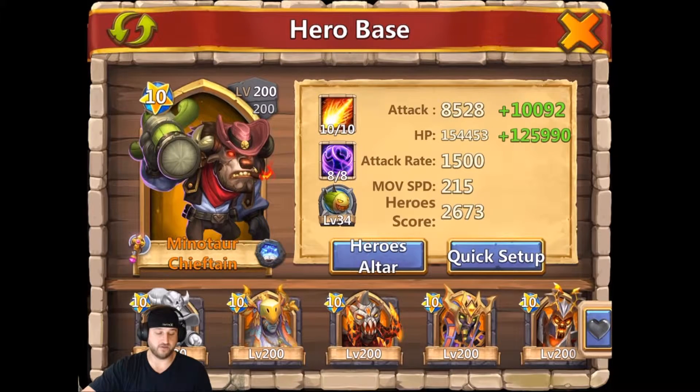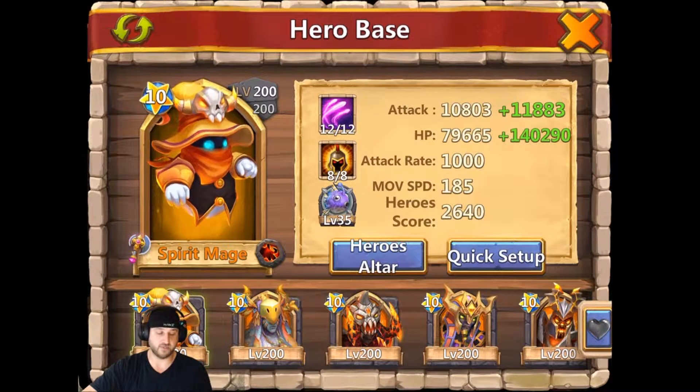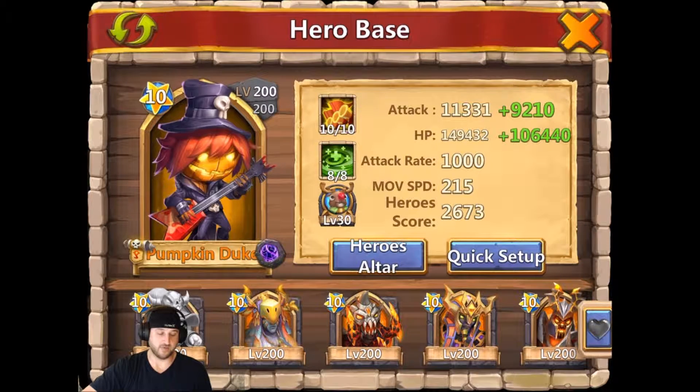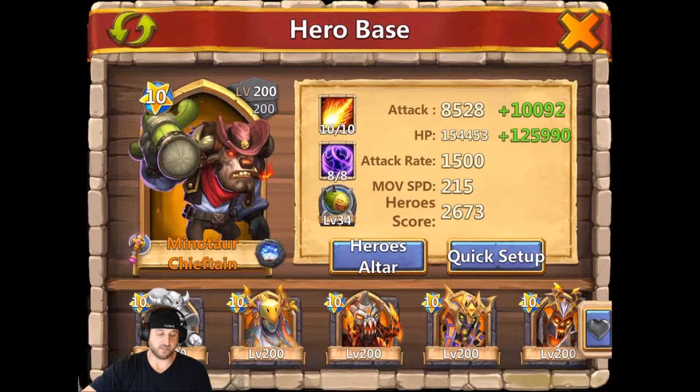Here's the Minotaur that I used. Iron Willow is super huge — it made such a big difference in these dungeons. I talked about it a little more throughout. These are the heroes that I used and that is why.